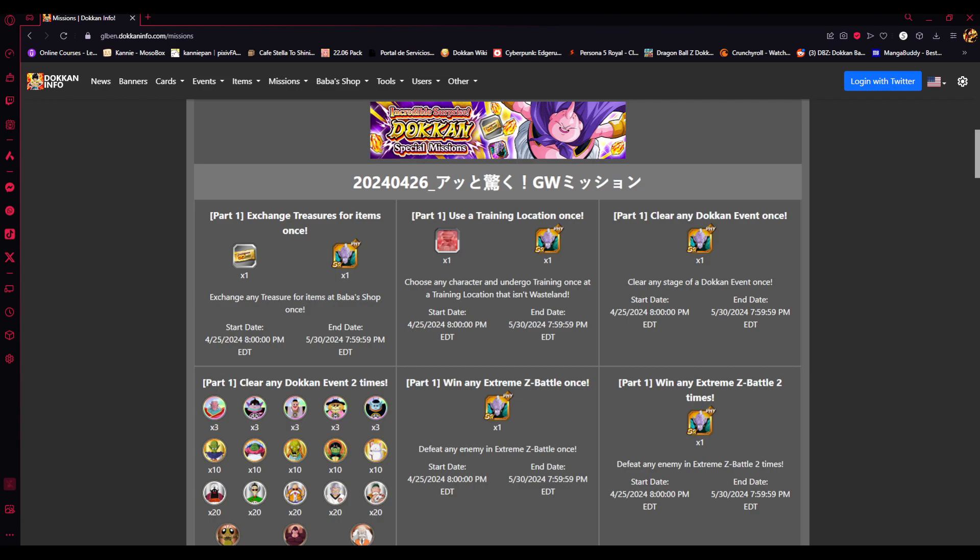So you guys could be looking into doing some very good 30-unit multi summons, which could be good. They did mention that it has the LRs from 2024 up until the last recently released LR on global — LR Ribrianne, Kakunsa, and Rosie.